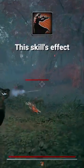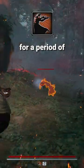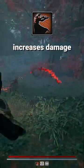Next up we have Hunter's Focus. This skill's effect triggers when aiming down sights for a period of time, where it reduces weapon spread and increases damage and crit chance.